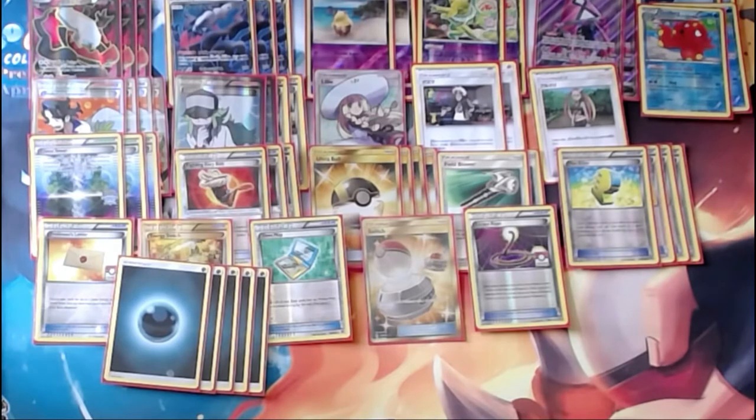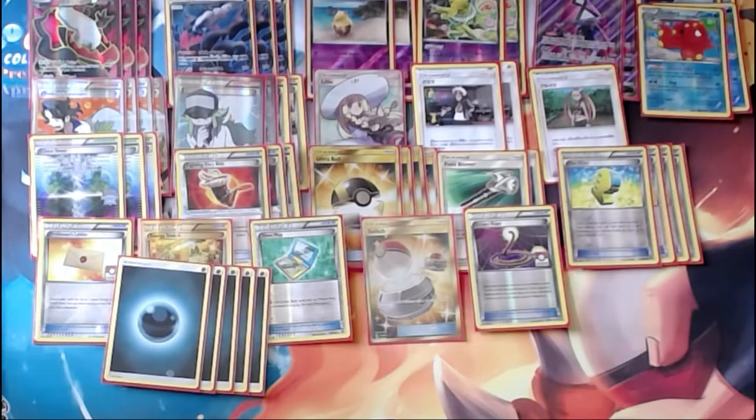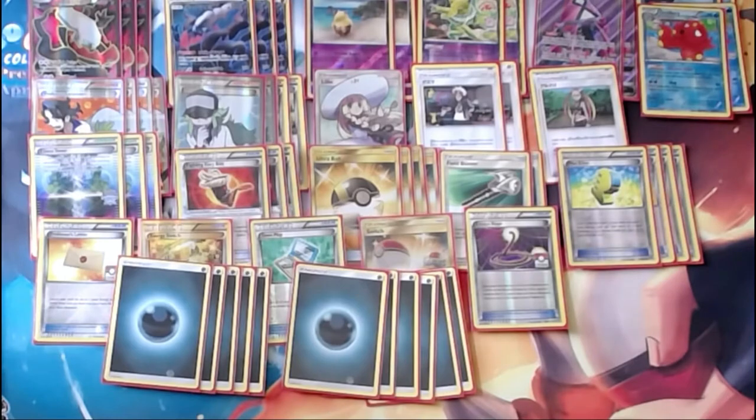Rounding out the list, we play 11 basic Dark Energies — enough to work with Max Elixir, Darkrai GX, and Darkrai EX, assuming you have all of them on the board, to swing for a total of 230 damage with a Fighting Fury Belt. Keep in mind that still won't be enough to knock out things like Metagross and various other decks running rampant nowadays, and you'll also be 10 damage shy of a one-shot on Decidueye.